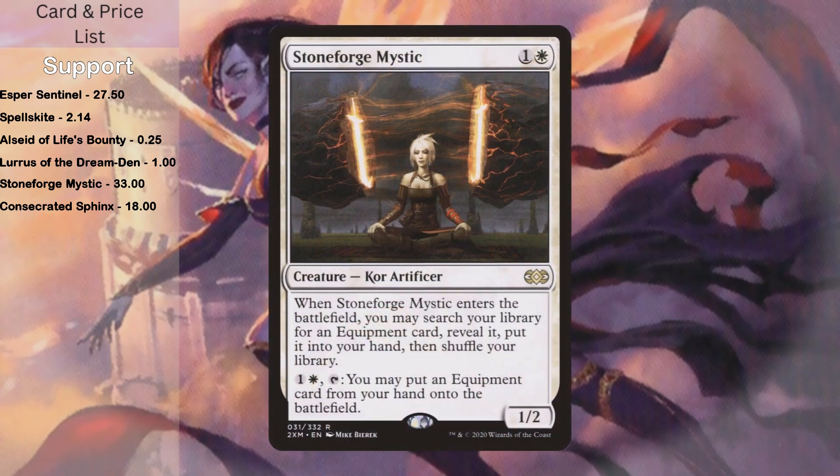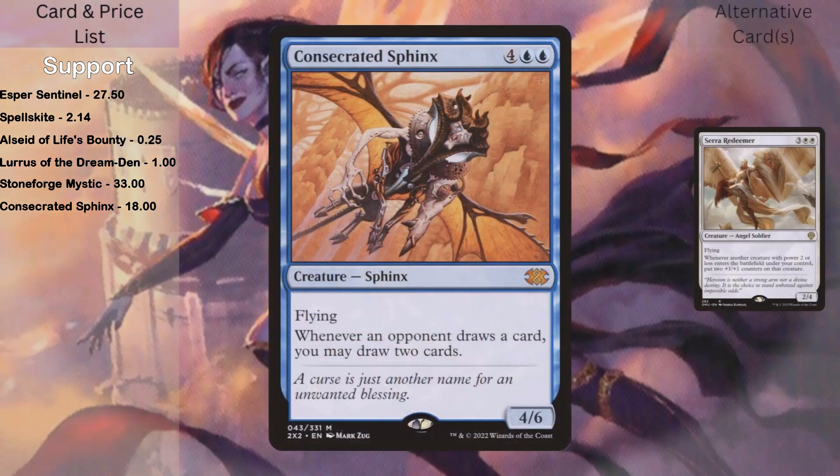Unfortunate Mystic: whenever she comes into play, you may search your deck for an equipment and put it into your hand. She also has one white tap — you may put an equipment card from your hand onto the battlefield. There aren't too many equipments in the deck, but the ones that are in there are very important, so she's a great tutor for that. And then there's also Consecrated Sphinx. Aleila thrives on having a lot of cards, because near the end of the game you end up playing out your hand, and any way to refill the hand is very good.